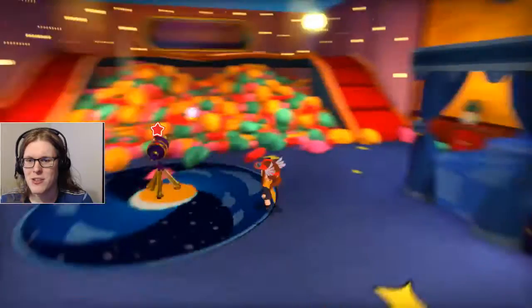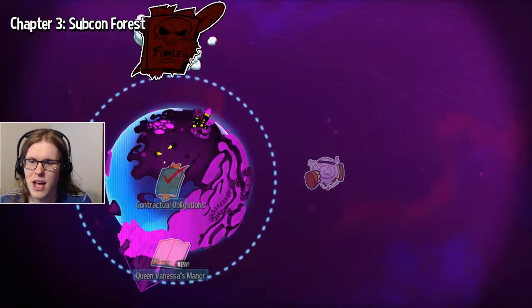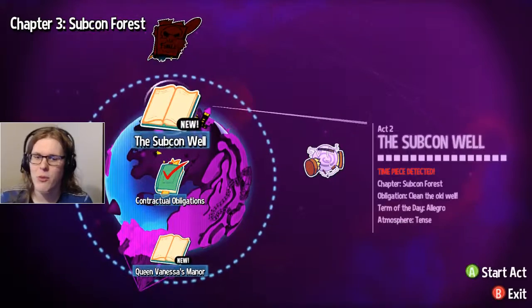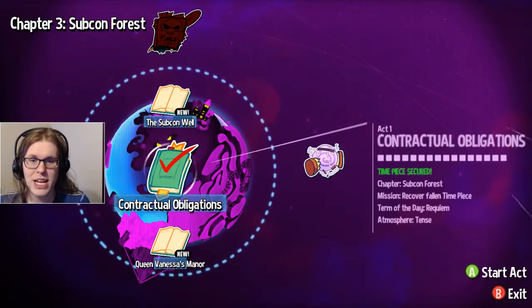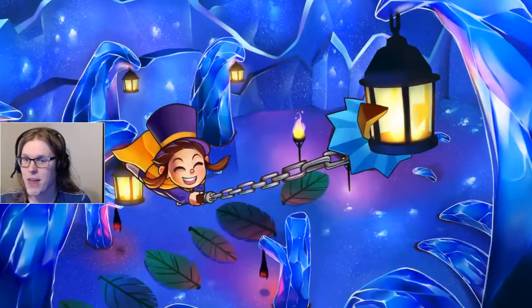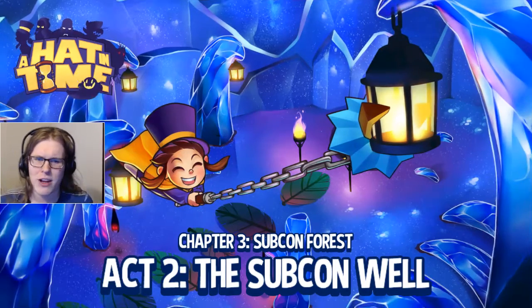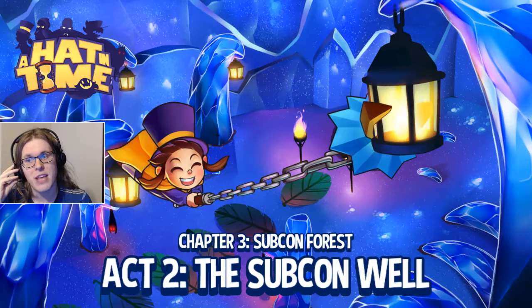Good morning everyone, and welcome back to A Hat in Time. In the last part, we entered the subcon forest, finished contractual obligations, and also unlocked both Queen Vanessa's Manor and one more — the subcon well. You automatically get Act 1 and Act 2, and you either get Queen Vanessa's Manor, Act 3, Act 5, or Act 6 from that first one we just did. In this one, we have got a new item that can clip two lanterns and such, and it's one of those things required to actually finish up something even in Mafia Town.